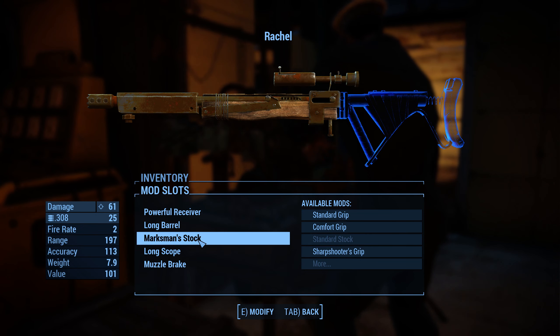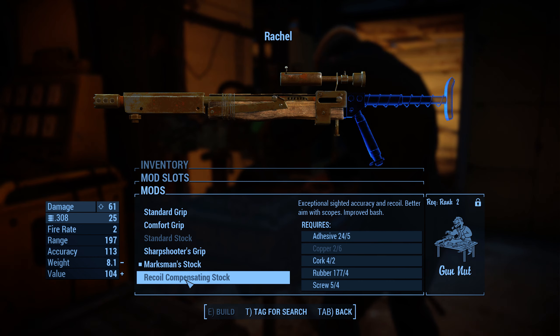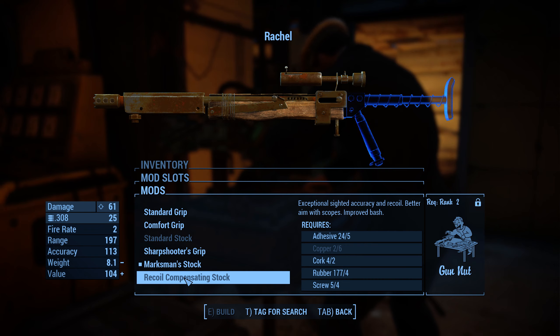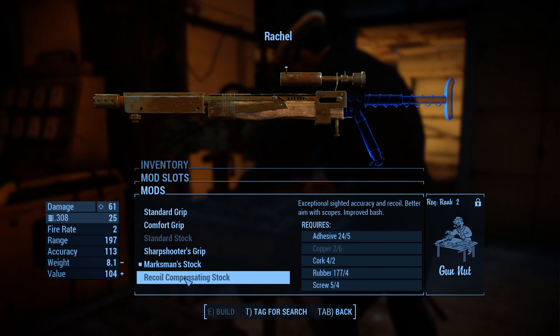This is the stock — you can see it's highlighted there, and you can see the different ones I can make. I'm making the best one I can make until I get to level 13. After that, I can make Gun Nut 2 — this last one. Looking forward to that.